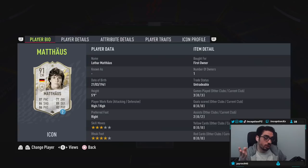So with Mateus, we're taking a look at someone who is five foot nine, high/high work rates, right footed, three star skills, four star weak foot. Don't care about the skill moves — weak foot's more important, right? So I can use him on the right side, I can use him on the left side. No problem.